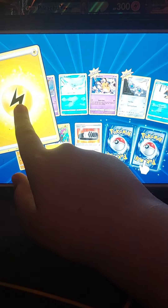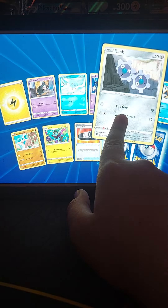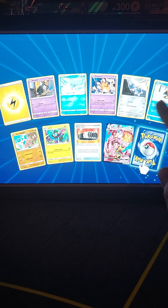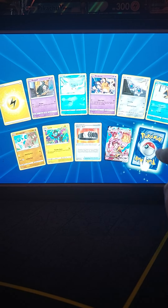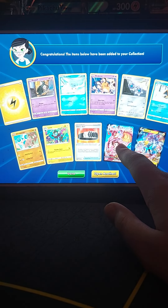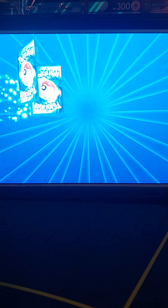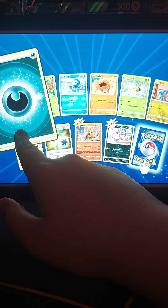Pack eight: electric energy, Duskull, Kubchoo, Doduo, Clank, Snom, Hypno, Montop, Luxio, Twist Belt, a reverse. The highlight spot is a Single Strike Urshifu VMAX Character Gallery and a Raikou V — a double hitter pack, which is pretty nice. I honestly didn't know you could get Character Galleries in here, so that's pretty cool.